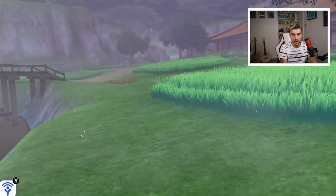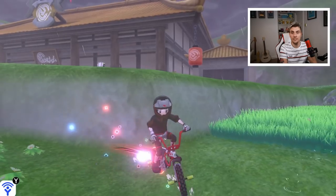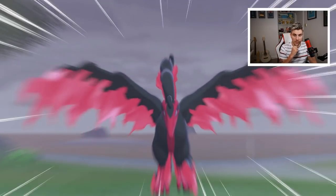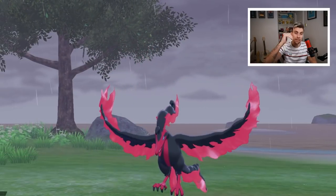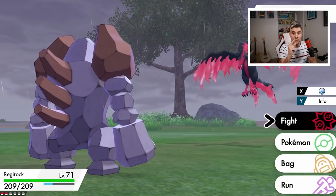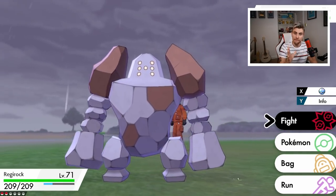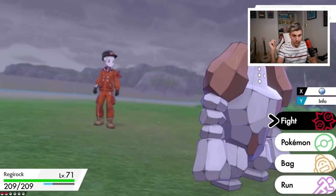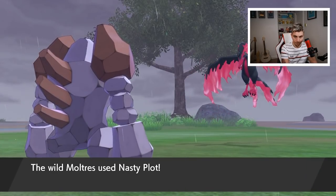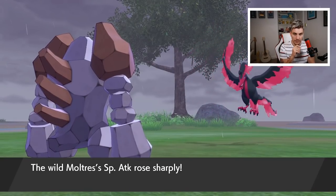Moltres is making its way inland, flying over towards the dojo area. All we need to do is get above it and we should be able to battle it. It's a little bit awkward with the ridge, but this method is foolproof: fly to the Fields of Honor station, spot Moltres spawning out at sea, then head towards the dojo as fast as you can and cut it off before it flies overland — otherwise you'll be chasing it around forever.